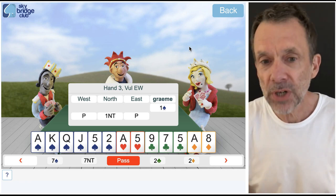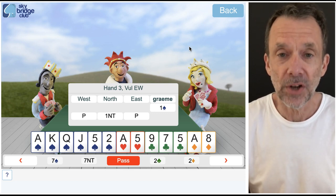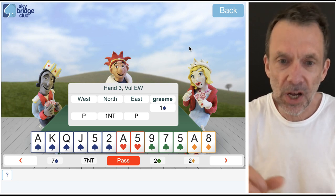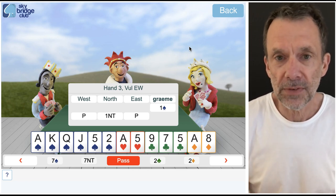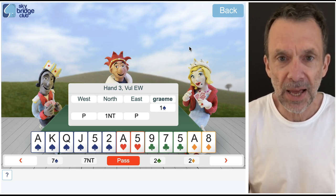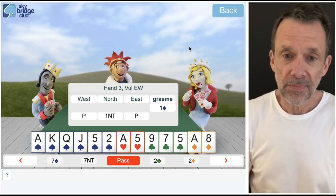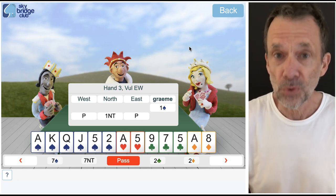That one no trump from north is a limit bid — it shows six to nine points. And mostly it will be balanced. Sometimes north can be a little off-shape, because if he's not strong enough to bid a new suit at the two level, but most of the time reasonably balanced with six to nine points.